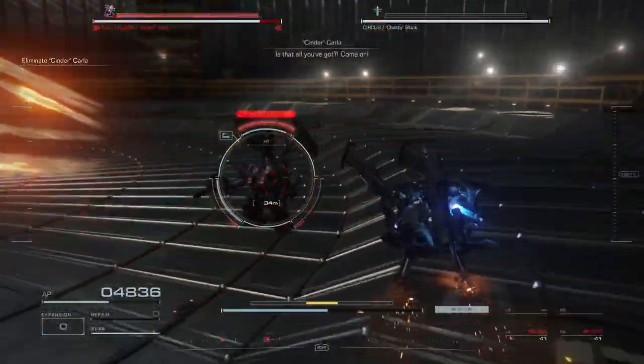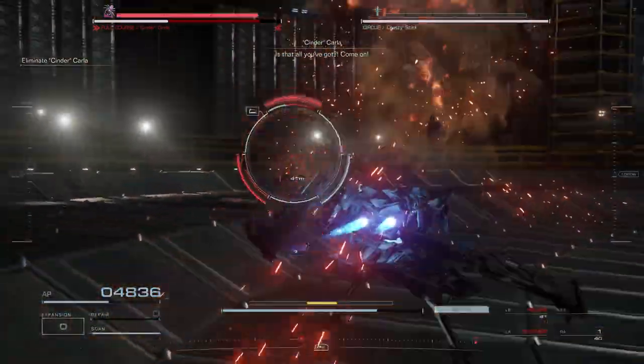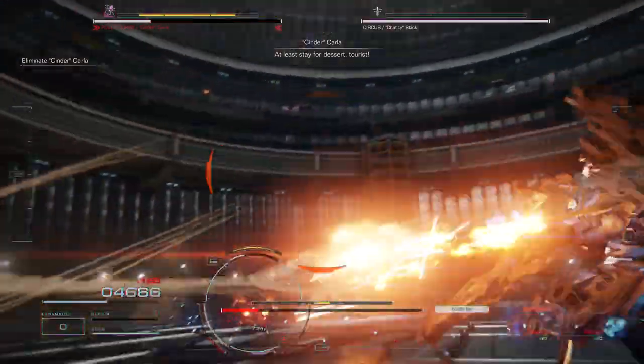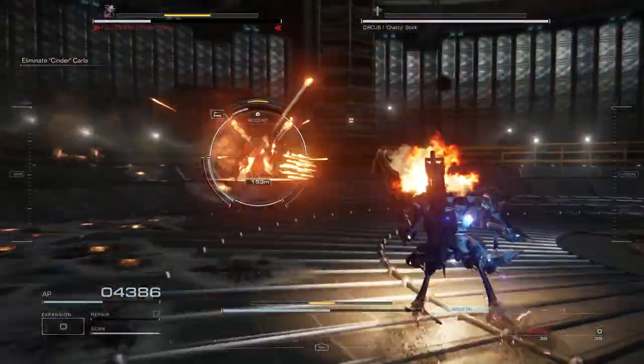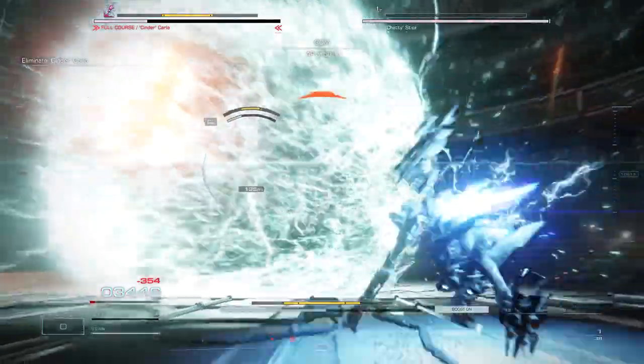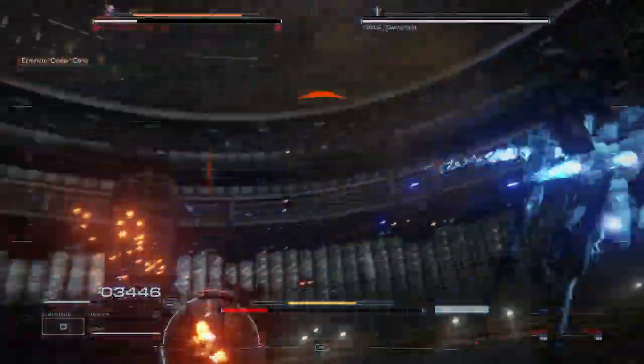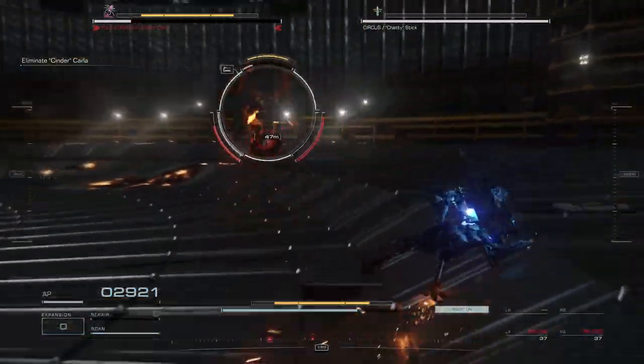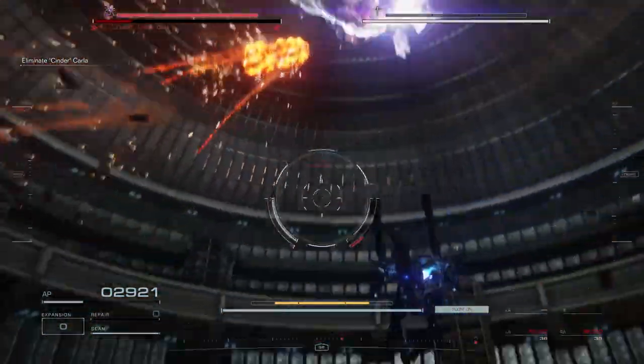If you see the barrages coming, just circle around even if she just sent them fresh. Stun her, focus her down — but be careful, she can heal. Watch out for the armor pulse attack she has going on; just back away to avoid that.